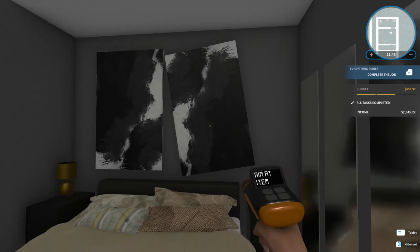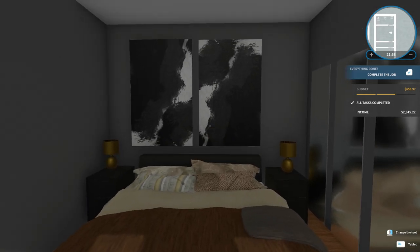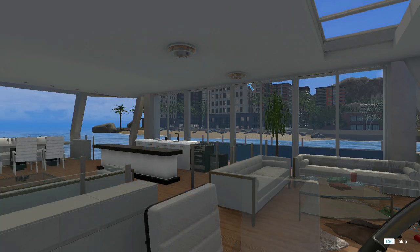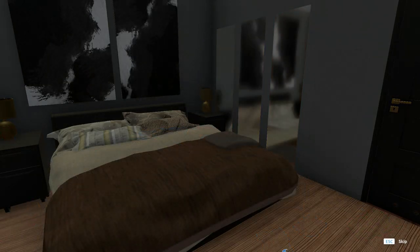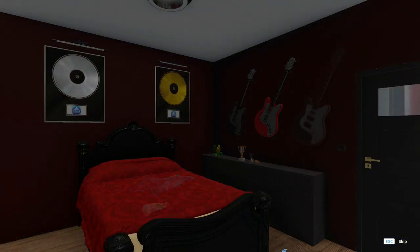Everything's completed — that looks horrible. Can I at least straighten this picture before I go? Is it close enough to the other one? Good enough — that's better than it was. Let's complete this job and see what happens. I've completed a hundred percent of the job — I can complete it for $2,945.22. That's awesome! Oh, I like the before and after — that's neat. You can tell it's totally much cleaner. I'm glad I fixed that picture!